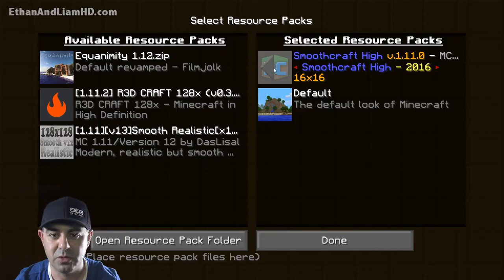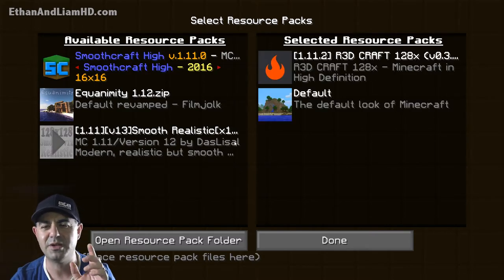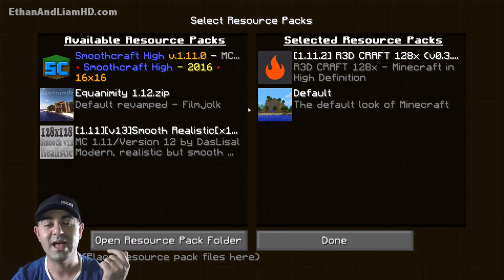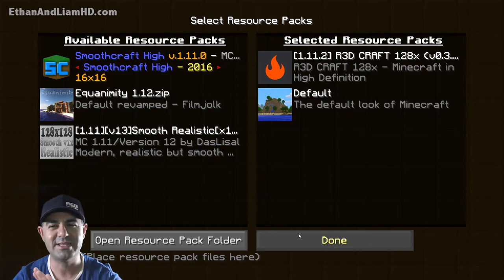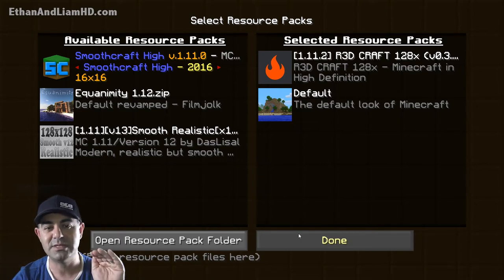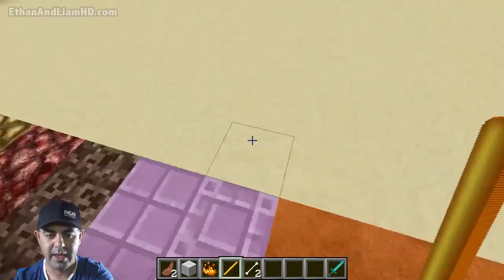Let's go ahead and swap out of this one. Let's do Red Craft. There are different versions of Red Craft — 64x, 128x, 256x, and 512x — I'm guessing that's the resolution, the pixels used in each block. I did 128x as a good medium, that way I'm not using something super high-end, even though I should probably use the 512x.